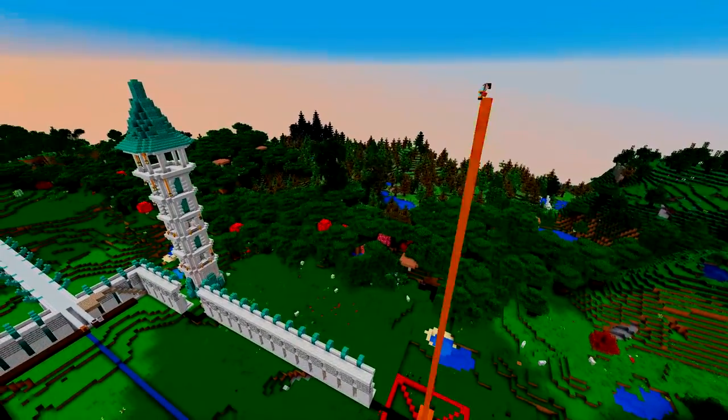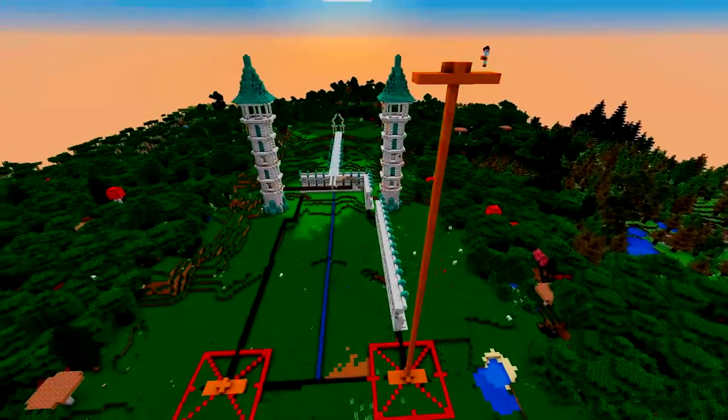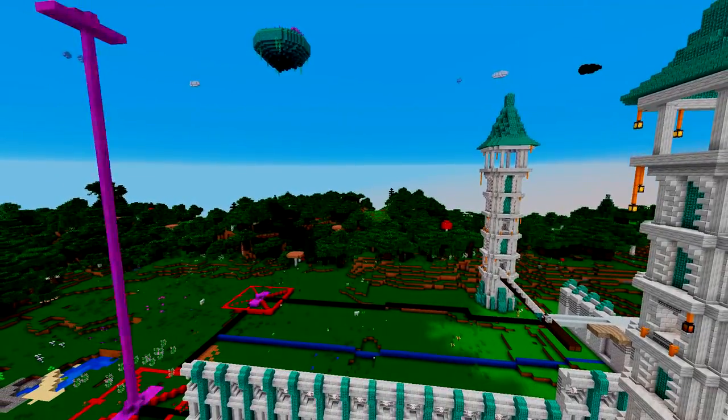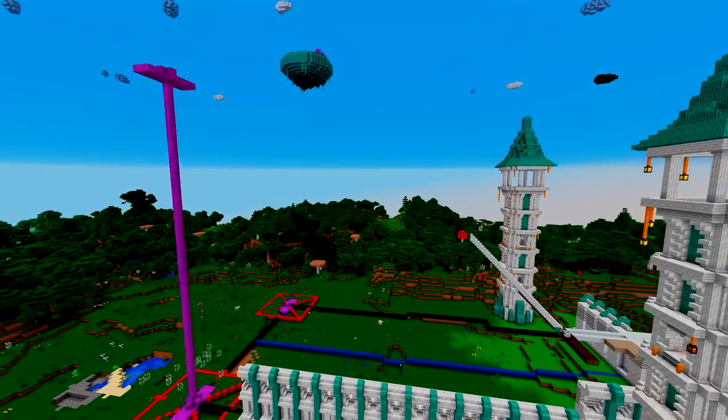Astral Sorcery interacts with starlight and the closer you are to the heavens, the more starlight you can get. At about 130 blocks above bedrock, we've marked a little platform that's going to be the top of both towers — that's the best place to gather starlight.